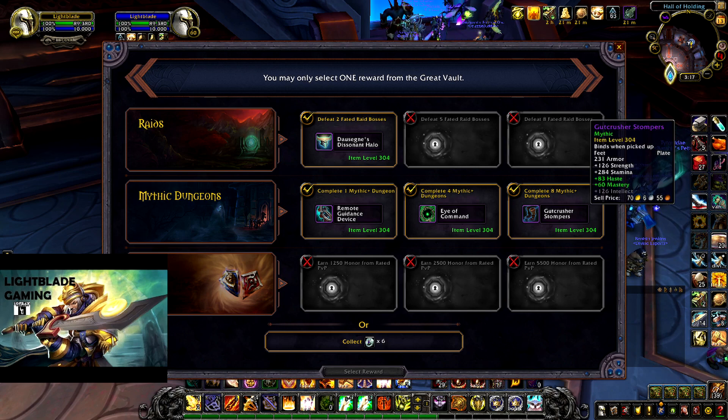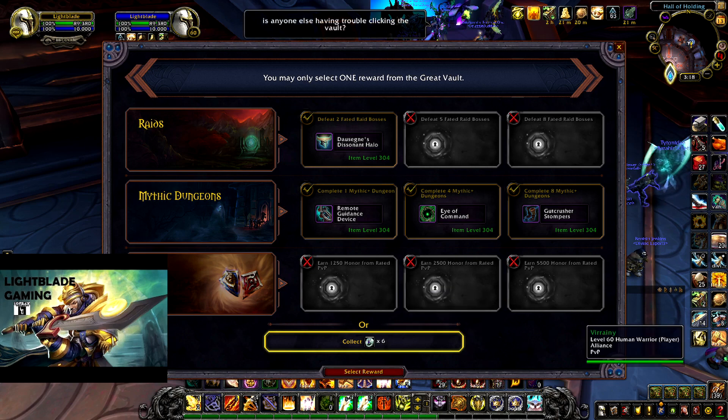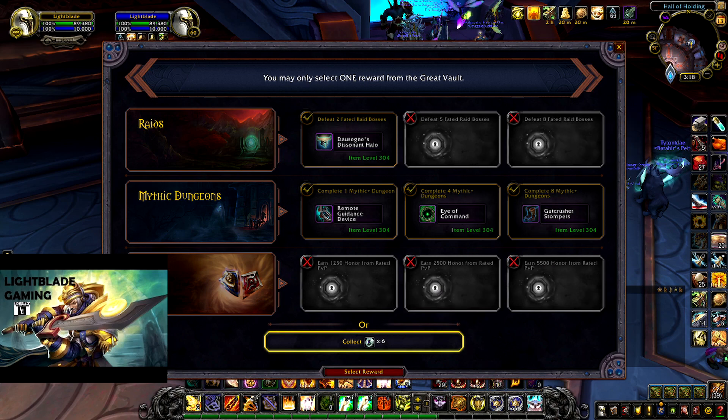Let's go back to the decision: do we take boots or do we take two sockets? I'm thinking I'm going to take the sockets. Two sockets is going to be better because I'll be able to put whatever stat I want in them. Two sockets is probably also better than just upgrading an item level from 298 to 304. I would really want to get these boots from my bot — the Threads of the Depraved — because they're really good stats for us at the moment. Haste Mastery is just really good for Rets. At the moment I'm just kind of capped on Haste, so I just want the extra damage from Haste and Mastery. So we're going to take the sockets this time.